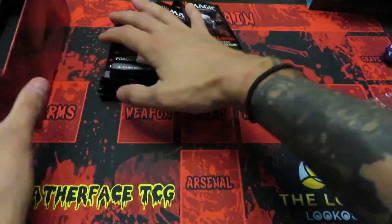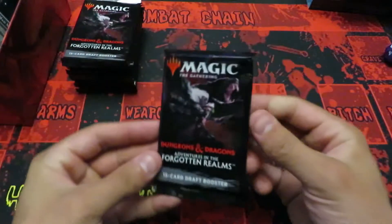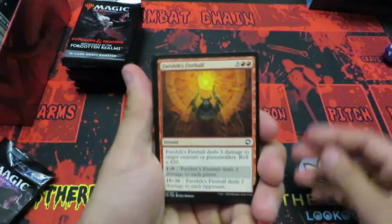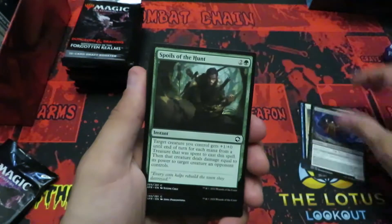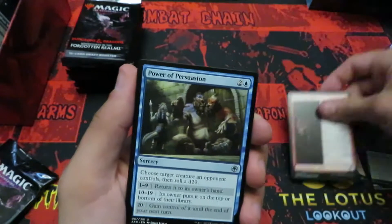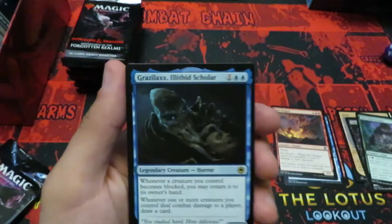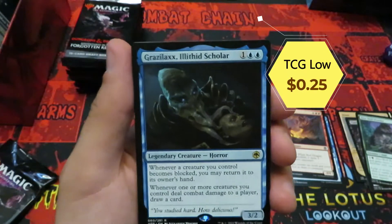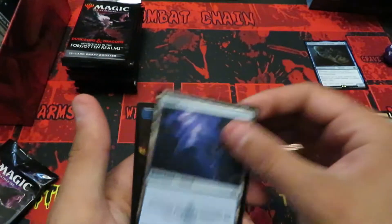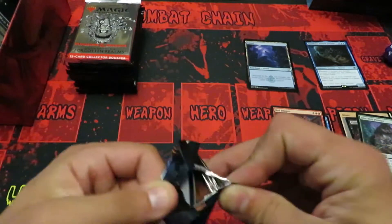Let's get right to it — Adventures in the Forgotten Realms, 11 packs to crack. The commons go to the side. I think this set's been out long enough, we know what to expect in the commons and the uncommon slot. Can we get a dragon? We got a red dragon! We have the Grazlax Illithid Scholar — and the music we're listening to right now is the band Illithid, so I'm going to set this aside and give it to them since they're nice enough to let me use their tunes.